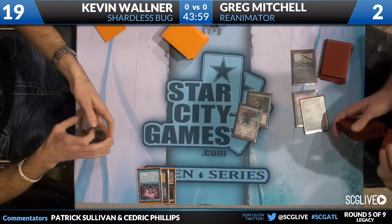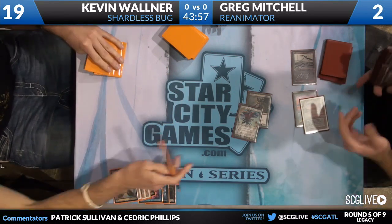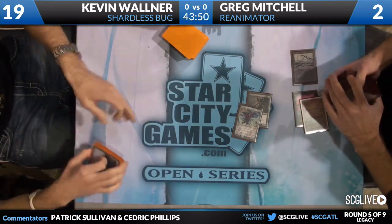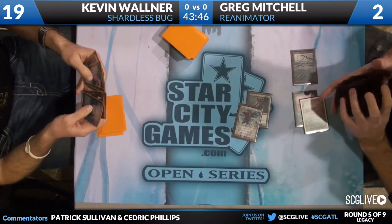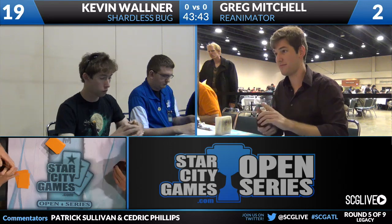That's going to force Kevin to sacrifice all the permanents. This is going to be an attack for a whole lot of damage. Kevin says that's more than your life total. And that's it — Greg Mitchell up a game with his Reanimation strategy over Kevin Walner and the Shardless Bug deck.